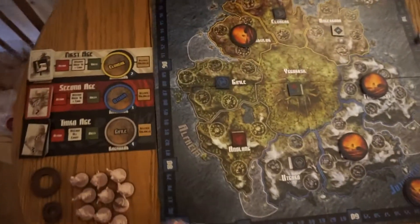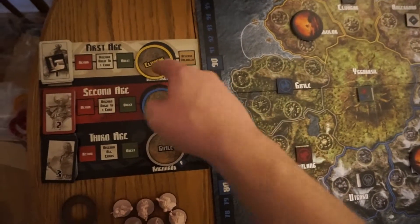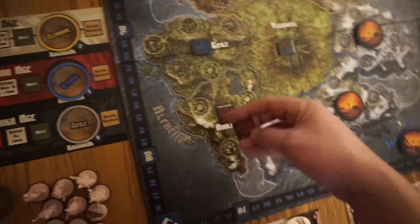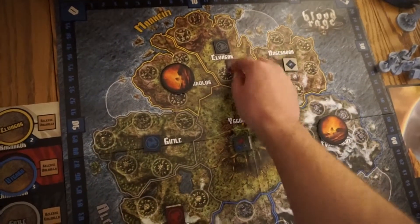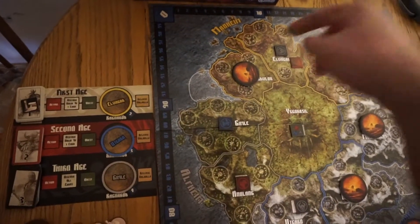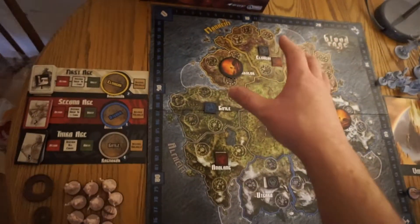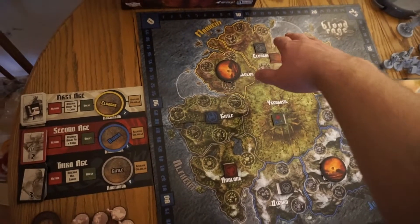Once you've done that, since we're starting in the first age, you're going to take this Doom Token and place it on the province that is shown. Basically it's saying this spot right here is going to be destroyed next — after the end of the age, this is going to come down and be destroyed, and any creatures and boats that are next to it are going to be destroyed.